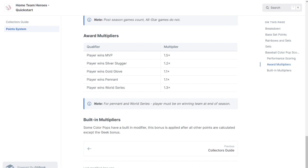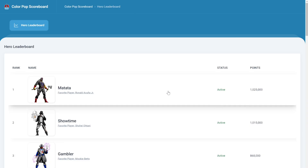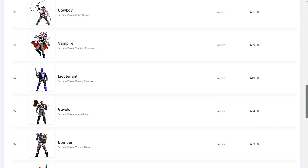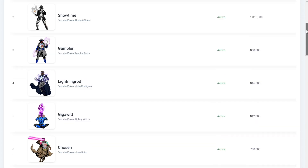When the player inspiring the hero completes feats in real life, that earns your Colour Pop more points. Those points will propel you up the leaderboards and increase the BPX rewards that you get at the end of the season. Now we'll go back to the resources section of the homepage and click our next link, which shows us the Colour Pop points updates. This is an updated leaderboard of the points that each Colour Pop has earned so far this season. Here we can see that Matata, who is inspired by Ronald Acuña Jr., is leading the pack, closely followed by the Shohei Ohtani-inspired Showtime. We also see a status column that tells us whether the inspiring player is currently playing, such as with this Mike Trout-inspired War God, who isn't currently earning any points because Mike Trout is on the injured list. Overall, this is a great list to find out which Colour Pops are the most valuable as the season goes on.